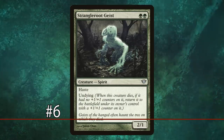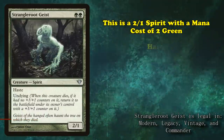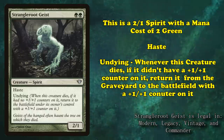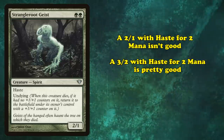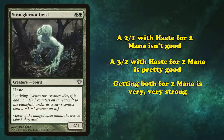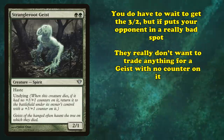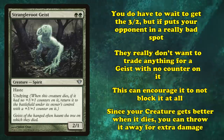And at number 6, we have Strangleroot Geist. This is a 2-1 Spirit with a mana cost of 2 green, with Haste and Undying — which means whenever it dies, if it didn't have any +1/+1 counters on it, you return it from your graveyard to the battlefield with a +1/+1 counter on it. A 2-1 with Haste for 2 mana isn't good. A 3-2 with Haste for 2 mana is pretty good. Getting both for 2 mana is very strong. You do have to wait to get your 3-2, but this puts your opponent in a bad spot — they really don't want to trade anything for your Geist that hasn't died yet.